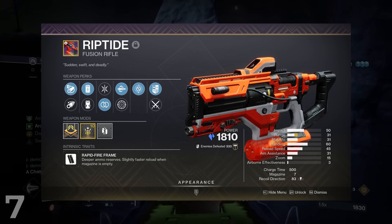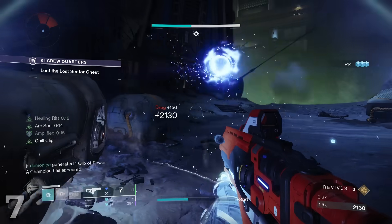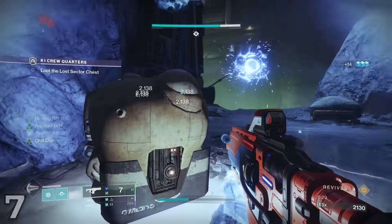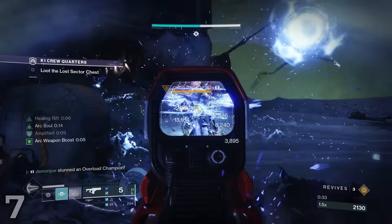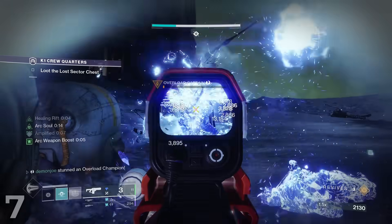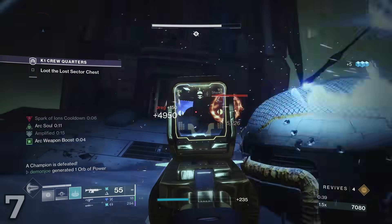Number 7, Riptide. Last season's ranking, number 6. Riptide finds itself almost in the exact same spot as last season, despite a pretty sizable nerf to Chill Clip. If you didn't know, Chill Clip recently got nerfed to no longer freeze champions in 2 bursts — it now takes 3.